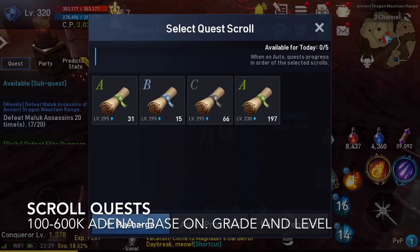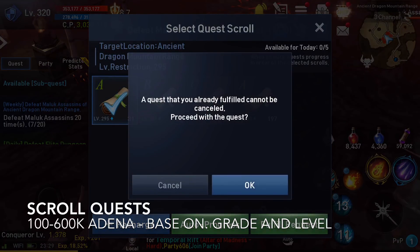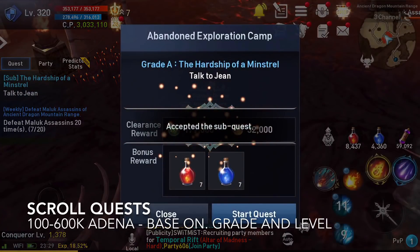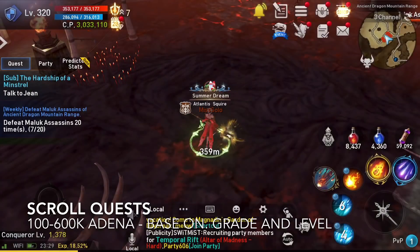The next one is the scroll quest. You can gain from 100 to 600k Adena depending on which scroll quest grade you activate for completion. You can recharge up to 3 times on a daily basis, and the list of all the quest scrolls and gain will be listed below.